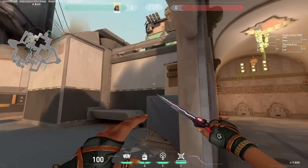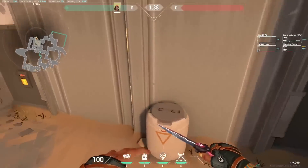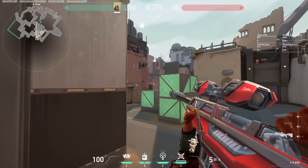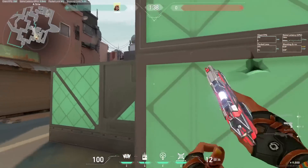Teleporter being closer means quicker rotations. Doorways being wider means completely different double peaks and angles. When you jump up here, you got completely new defensive angles — not only from this exact spot, but on top of these two boxes and various other angles on top of that.